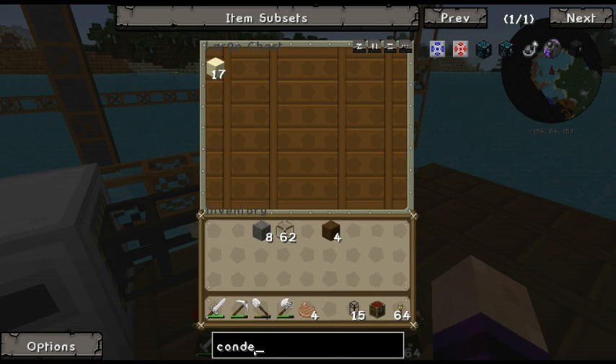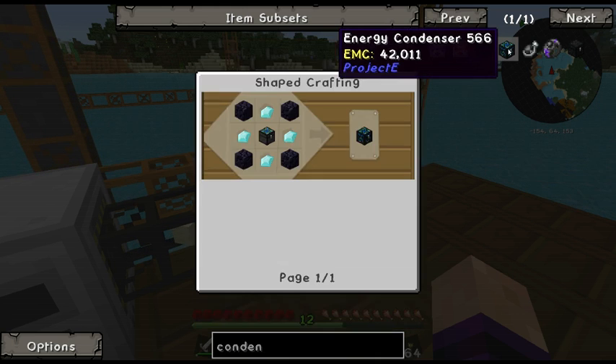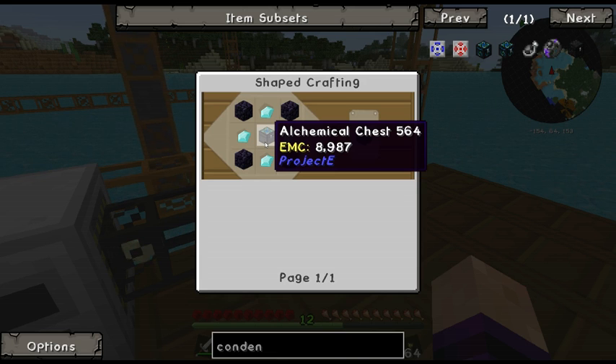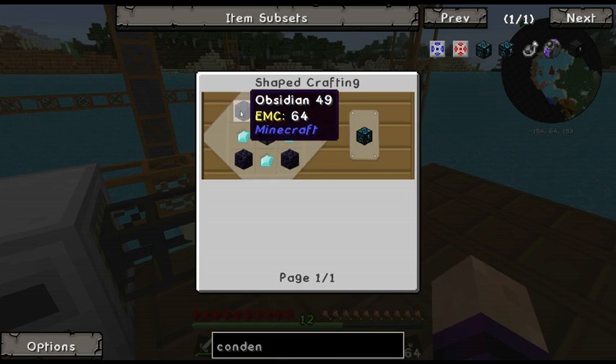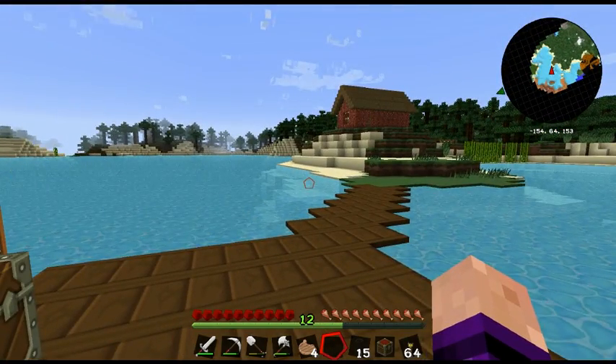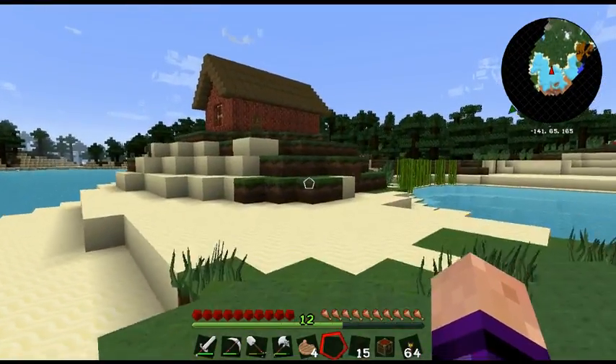Okay, let's go for a Mark One condenser. What have we got? We need four diamonds, an alchemical chest, and some obsidian. Let me make an alchemical chest. Let's go back to my house and start making the bits for that.